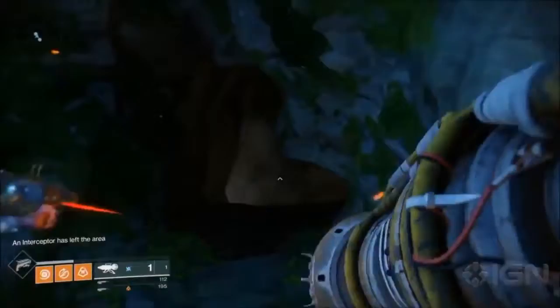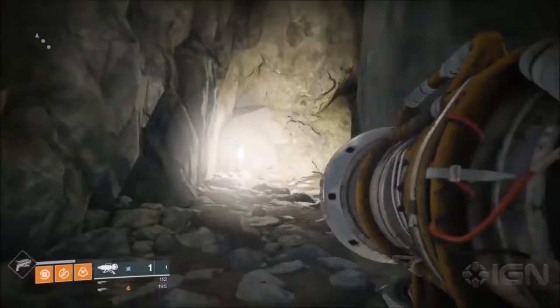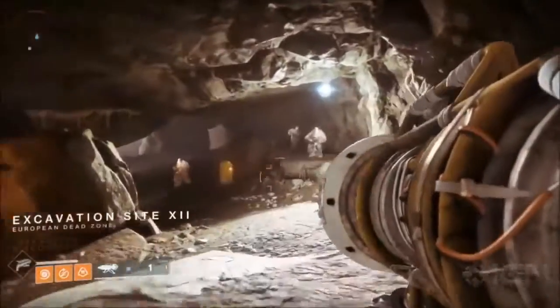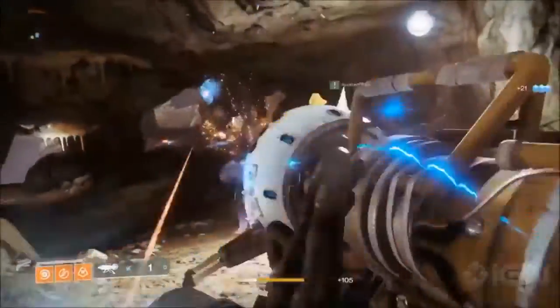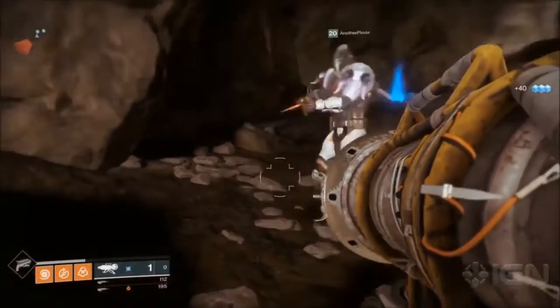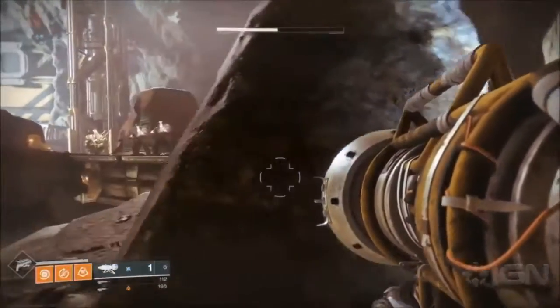The next thing we have to talk about is the exotic rocket launcher, the Dubious Volley — although the name has been changed to the Wardiff Coil. This 50-second clip from IGN shows the power of this weapon. This gun has a very long history in Destiny 1: it showed up in datamines but we never got to use it, and it was rumored to be the raid exotic from the Taken King raid, but it never happened. So now we finally get our hands on this amazing rocket launcher and I cannot wait to use it.